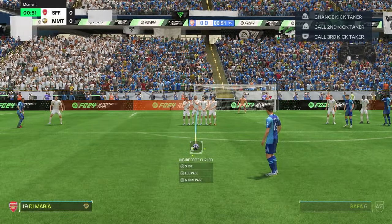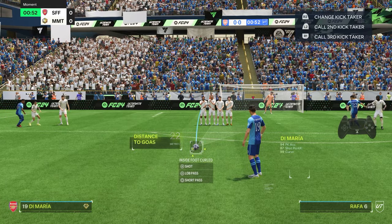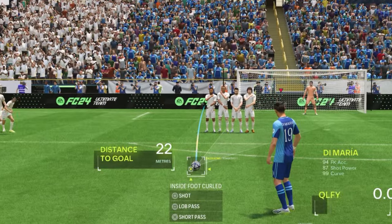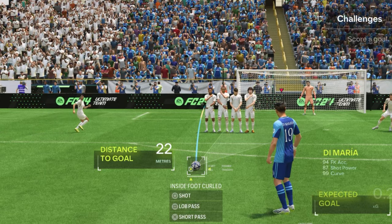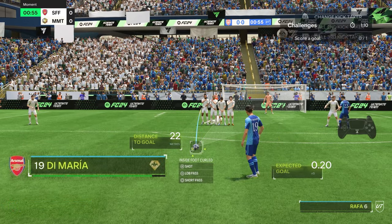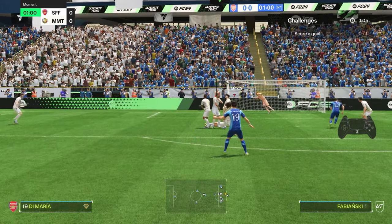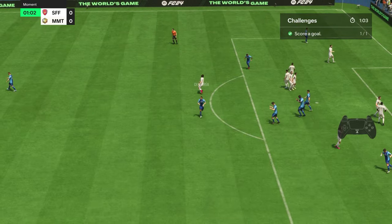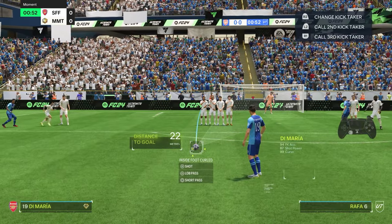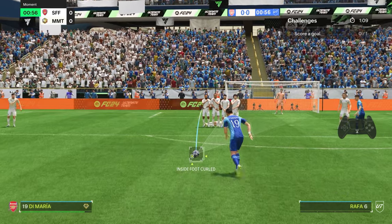For the first example we have left-footed Angel Di Maria just on the edge of the box. We're going to move the cursor just to the left of the far wall defender — literally just a touch to the left of him — and then look to power up three and a half bars. This is the easy free kick method: all you've pretty much got to do is move the left stick and time the power correctly. There is no movement on the right stick at all.